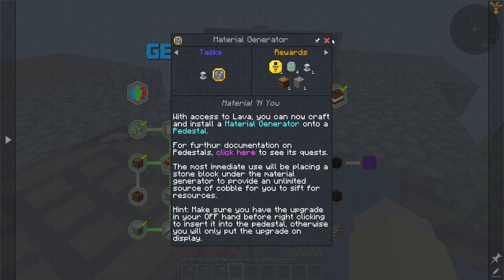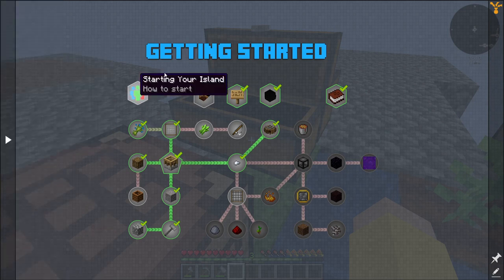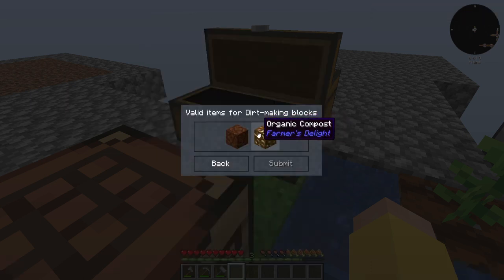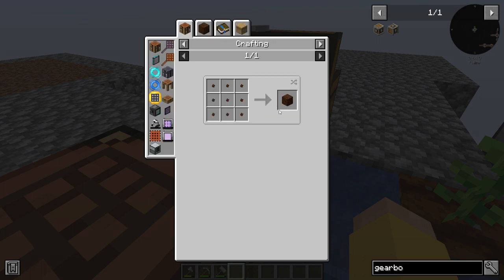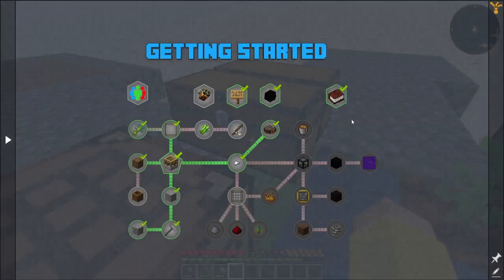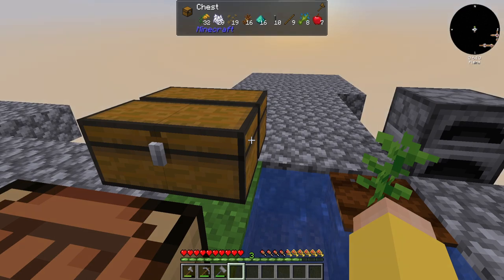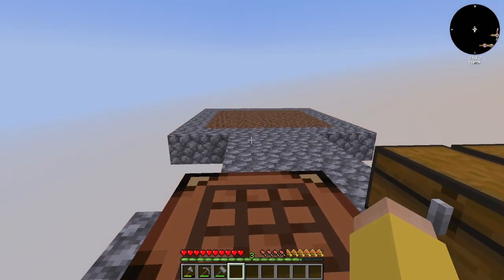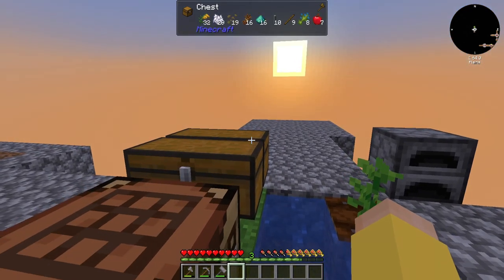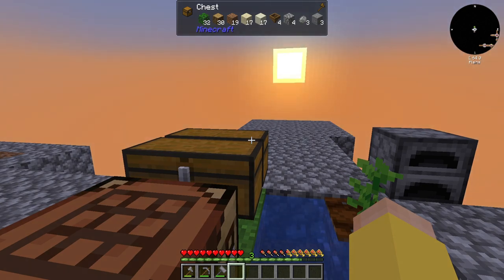The reason pedestals is a good starting point is because it leads me down the road to unlimited resources. Once I get organic compost — made from tree bark, bone meal, dirt, and straw — and put a pedestal on top of that, it will suck it out and get me infinite dirt. I can do the same on a piece of stone to get unlimited cobblestone, and it'll also get me gravel and sand. The only thing it won't get me is dust.